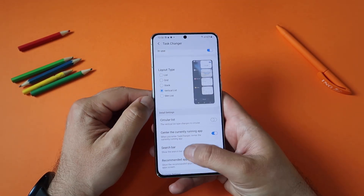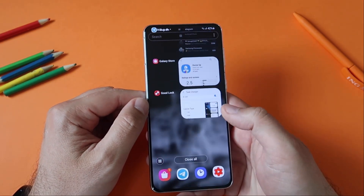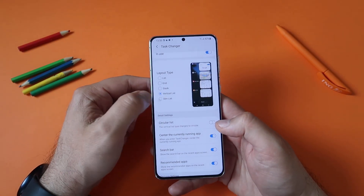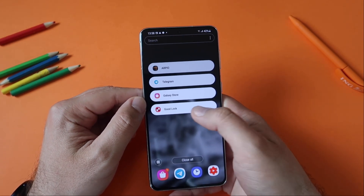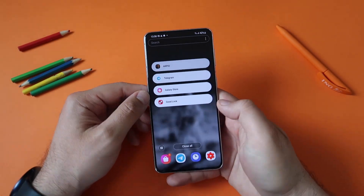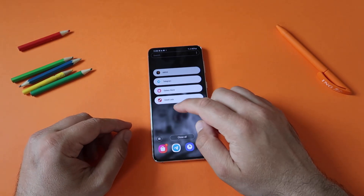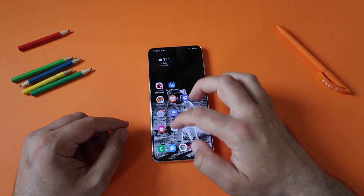Let me just stop teasing you - this is the vertical list. Whoa, this is a bit weird, but I like it. And this is the slim list - oh okay, this is new! Let me show you the animation. Not bad. I can even put the phone sideways. Yeah, I think I like this one.